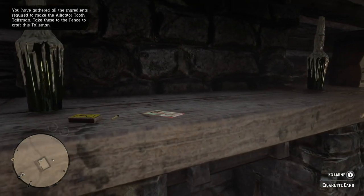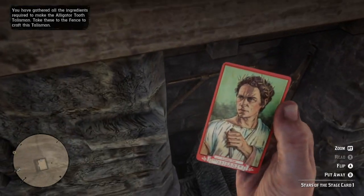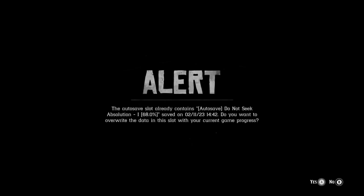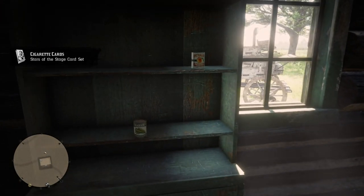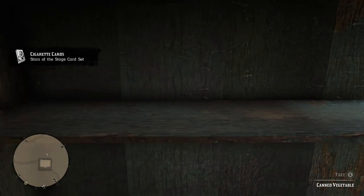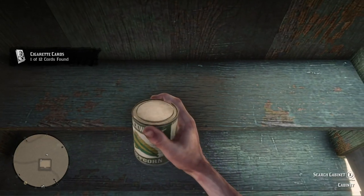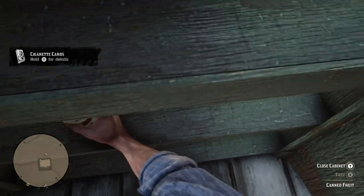Voila — gold jointed bracelet, just what I needed! And again, you got a cigarette card here. You mail the cigarette card sets in and you'll get those vintage Civil War handcuffs, and you can then build the alligator tooth trinket. Now I'm going to go to the fence at Rhodes — he's the closest one — and get this made.